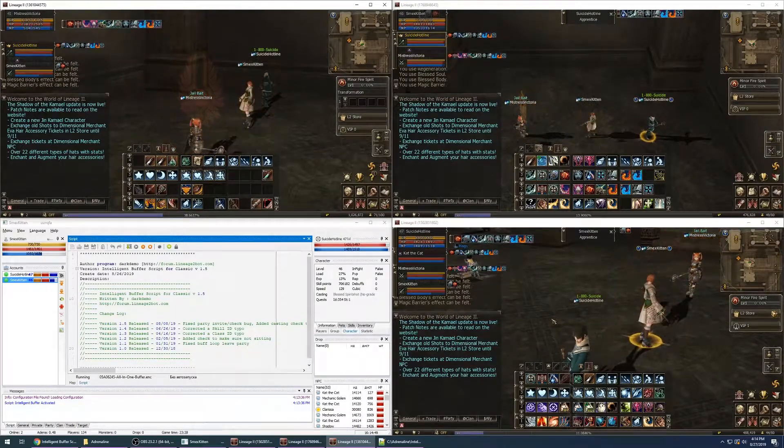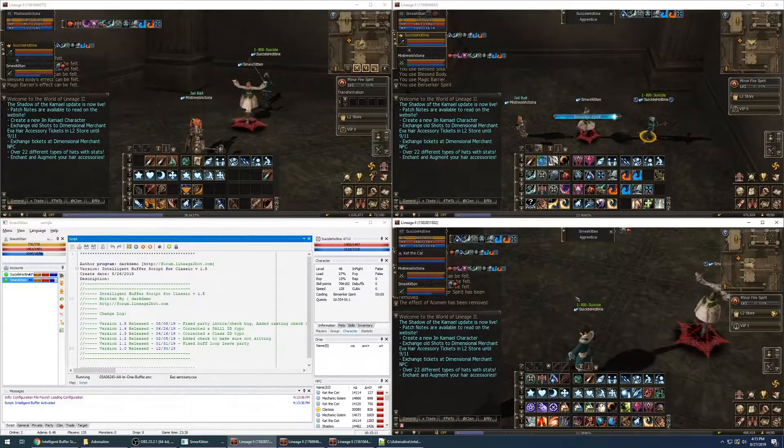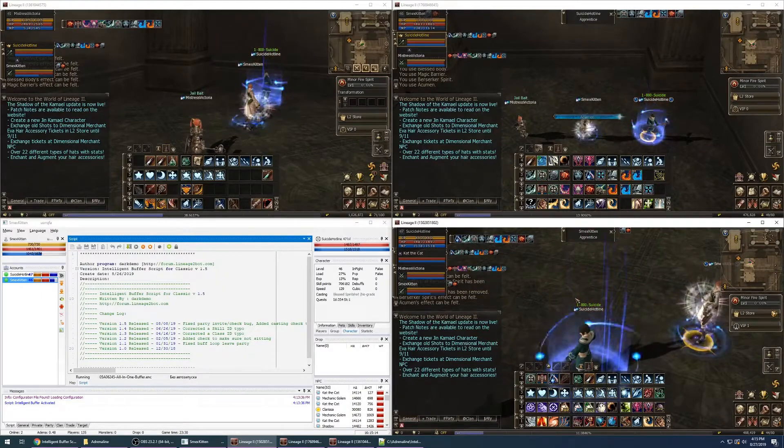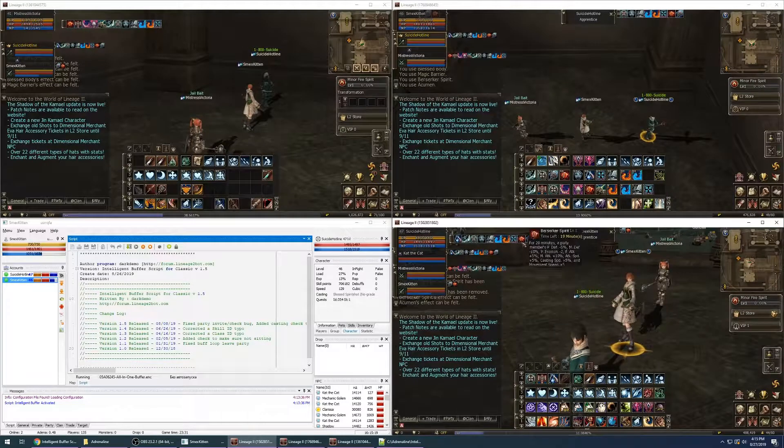The script does not buff the buffer itself, so if you want the buffer to have buffs you need to specify that in self buffs. Now that it's done buffing it just stands there until it's time to rebuff. But let's say you're in a fight, you got cancelled and lost a couple skills. We're gonna cancel out a couple of these. The script automatically detects that you're now missing skills and re-initializes the buffs that you're missing. Once these timers reach under 60 seconds, the script will notice that also and start rebuffing you, because that's what we specified.